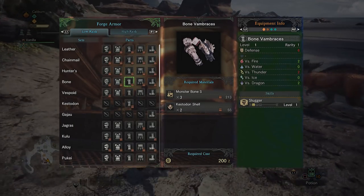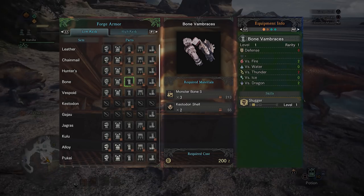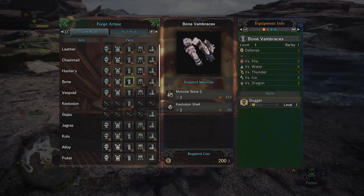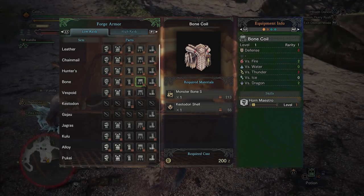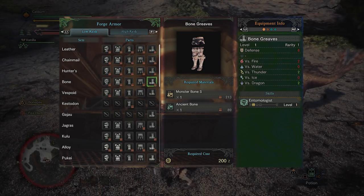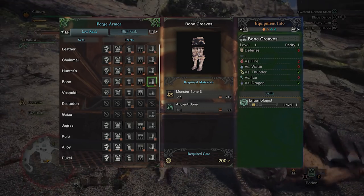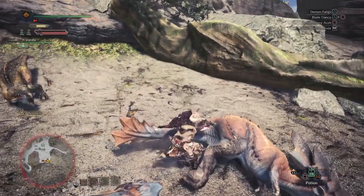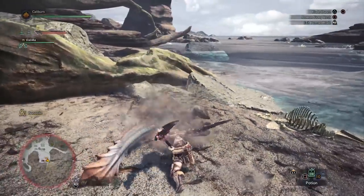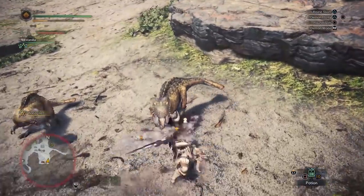The gloves will give Slugger, which is good for blunt weapons like hammer, hunting horn, and phial attacks from the charge blade and switchaxe. The bone coil is only good for hunting horn, but it will extend the length of your songs. The bone greaves grant Entomologist, which helps prevent you from destroying vespoids and hornetaurs so you can carve them. Regardless of the skills it offers, this set is extremely easy to build and represents a good armor value spike that you should take starting out.